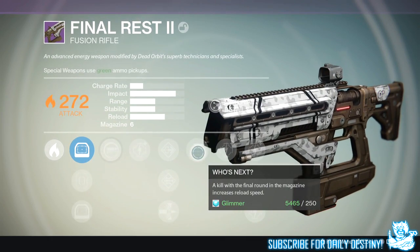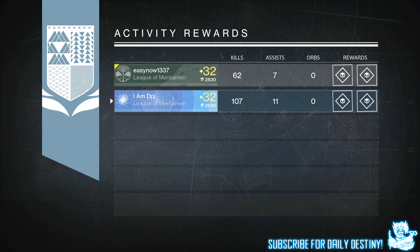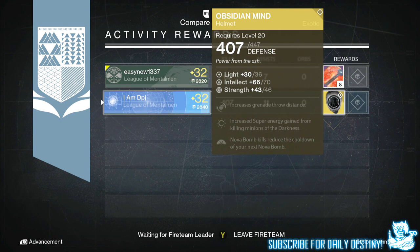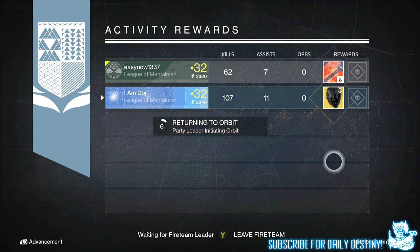From the nightfall on my warlock, I got the Obsidian Mind helmet — the one exotic in the game I actually needed to basically have every exotic in the game. The craziest thing about this though: Xur brought it this week, absolutely ridiculous. Xur brings the one exotic I need the same week I get it from a nightfall — absolutely insane.